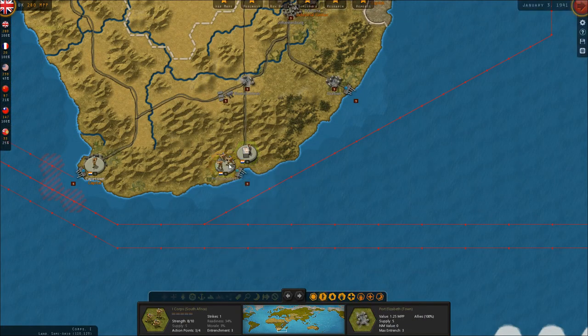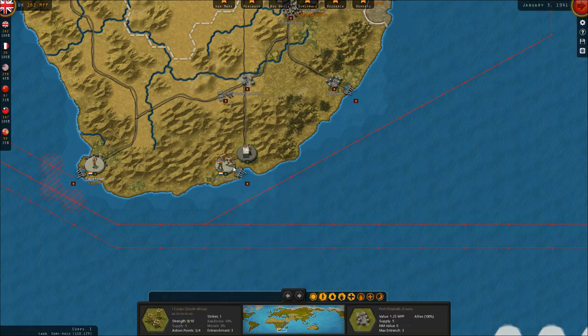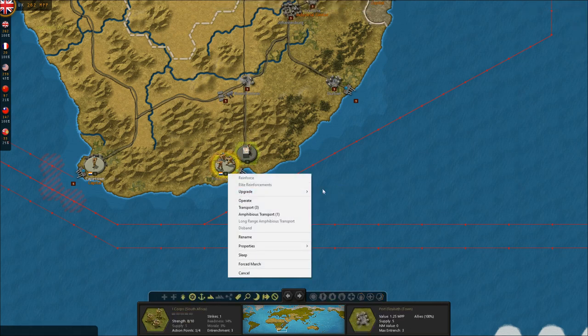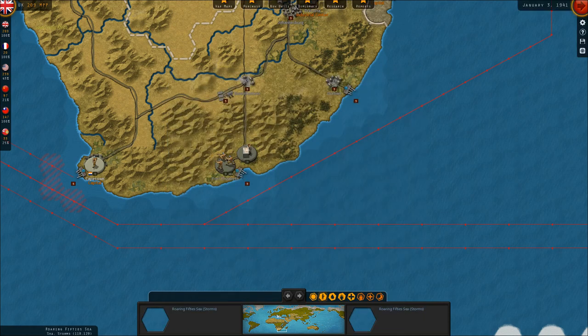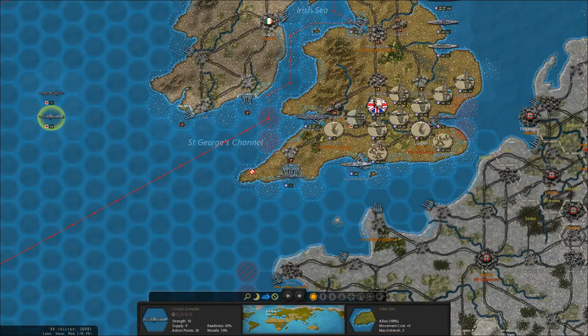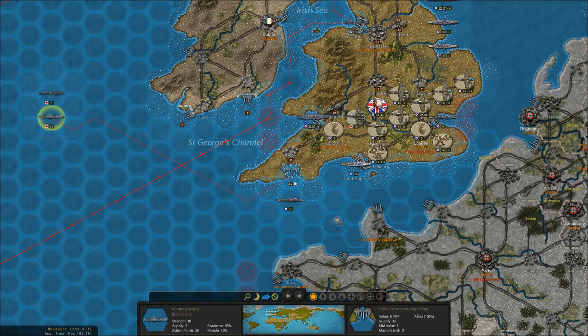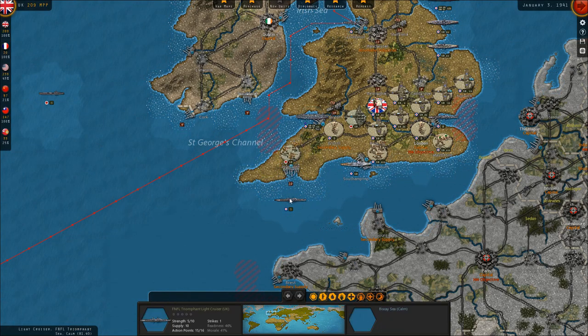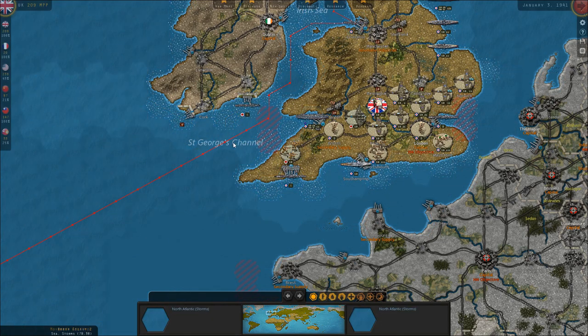Moving back to South Africa — it doesn't look like I can reinforce my units there, but we can upgrade them to Infantry Weapons Level 1 and spend a little money on that. The Canadian troop transport convoy was not detected by the Germans. We're going to sail it into Plymouth, put those Canadians ashore, and they will aid in the defense of the Empire.